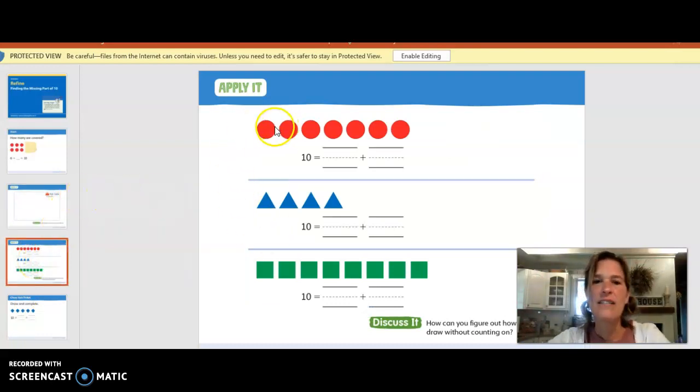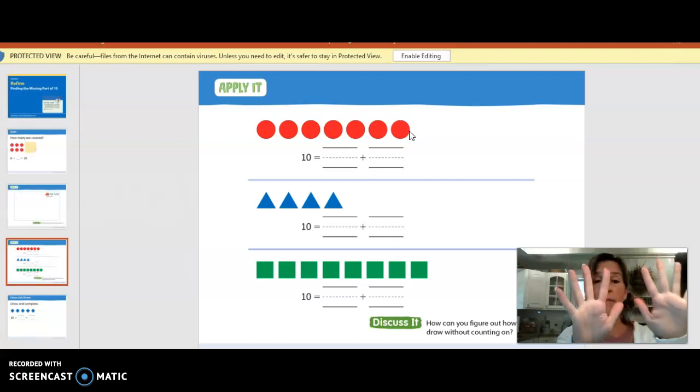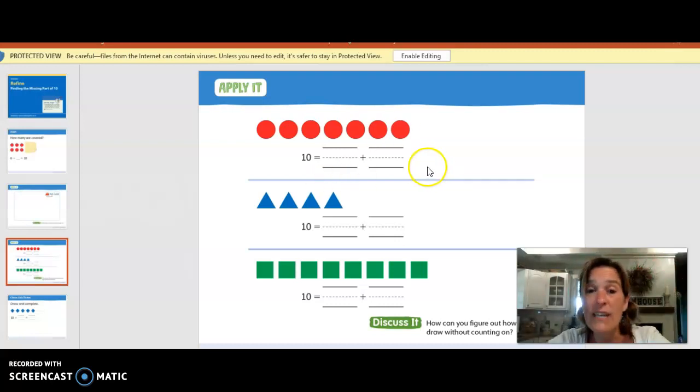We have some red circles. We need to figure out how many red circles we have, what's the first partner, and find out what its partner is to make ten. We have one, two, three, four, five, six, seven. So we have seven. We need how many more to make ten? Seven, eight, nine, ten — count up. So we've got seven plus three equals ten. We would need three more circles. You can draw three more circles and count them all together to see if you made a ten. One through ten. Seven plus three equals ten. Ten equals seven plus three.